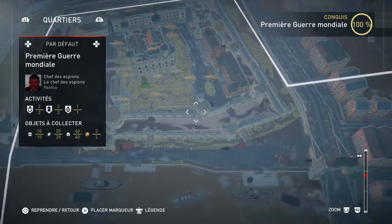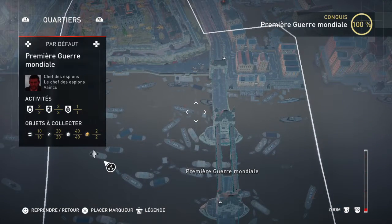As you can see, I now have every chest, may it be locked or not, in that part of London. As well as every animus glitch of that part of London. And same thing with the letters from the front.